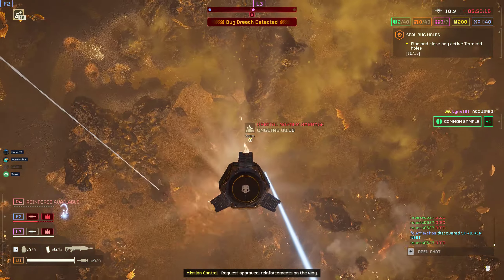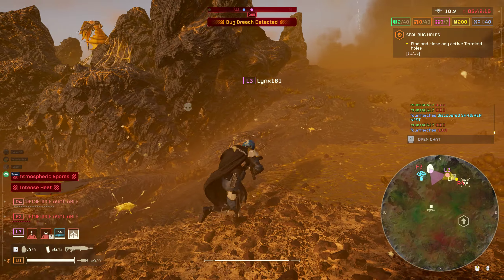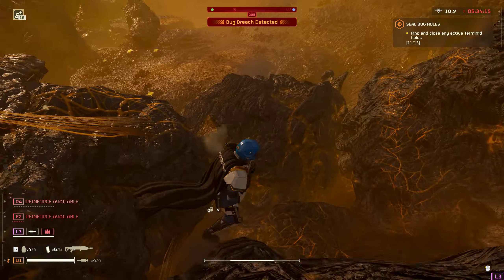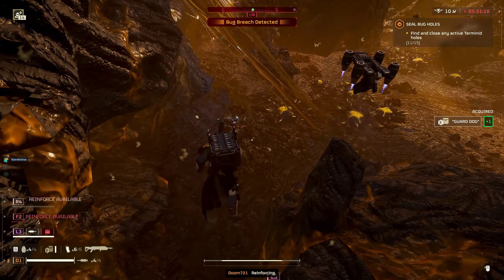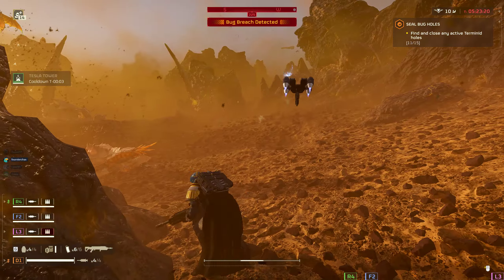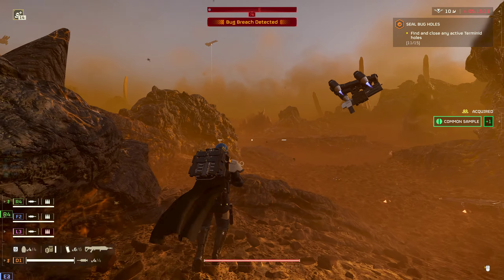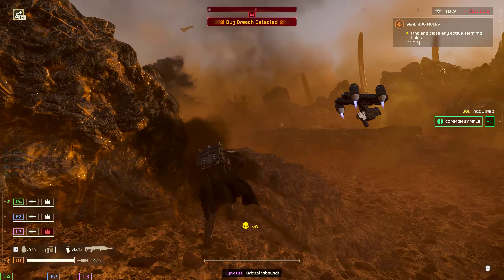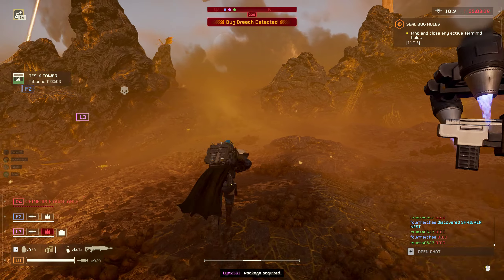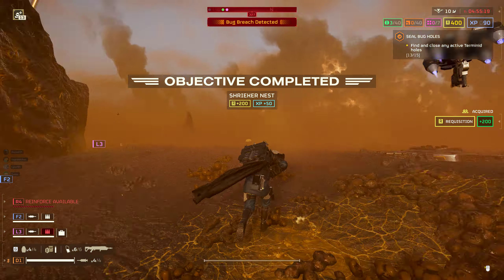Oh, I'm in the wrong spot. I'm so confused right now. Okay, who's got that backpack? Where's that backpack? Good. I got a backpack. You had a backpack. I had a backpack. Did they change something to where you can't drop a hellbomb on shrieker nests anymore? You should be able to. I'm not getting a hellbomb prompt when I was there. I was in the middle of it, I killed one of them next to it. I'll just tear it down with a laser.